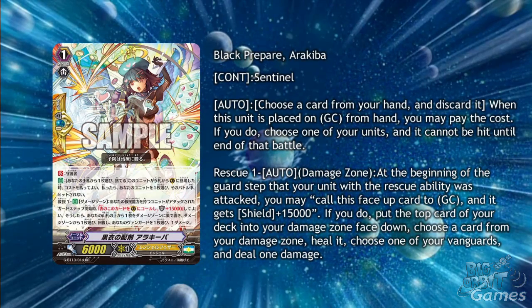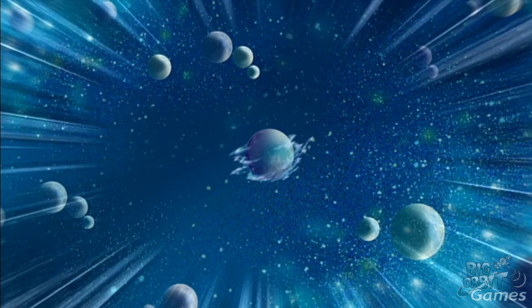Black Prepare is a perfect guard that works from hand, as well as having Rescue 1, Auto Damage Zone. At the beginning of the guard step that your unit with the rescue ability was attacked, you may call this face up card to Guardian Circle and it gets plus 15,000 shield. If you put the top card of your deck into the damage zone face down, choose a card from your damage zone, heal it, choose one of your vanguards, and deal it 1 damage. This won't work for the old Gavriel unfortunately, but it's looking very good for Gavriel Prim, also giving the chance of getting a defensive rescue check.